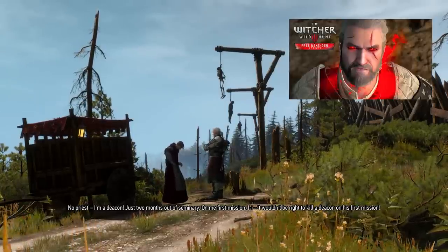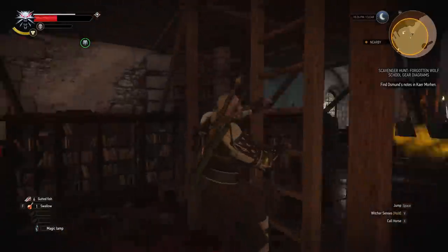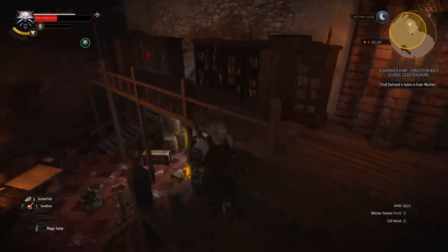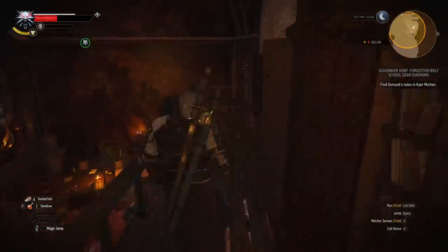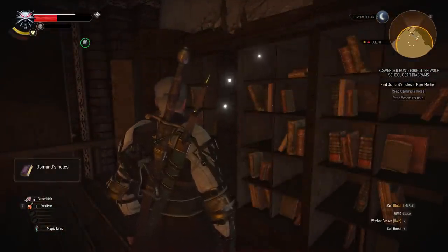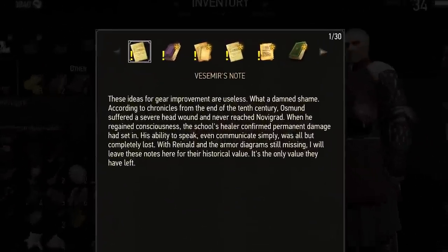You can check this video for more details about it. And then you have to go back to Kaer Morhen, climb a ladder in the main hall and find the rest of the diagrams to upgrade the set. Somebody asked me if they can get the diagrams before doing the quest, but no, they can't be interacted with at an earlier point.